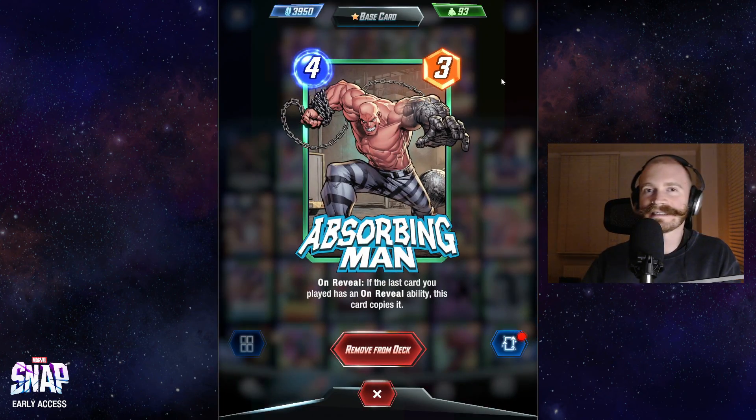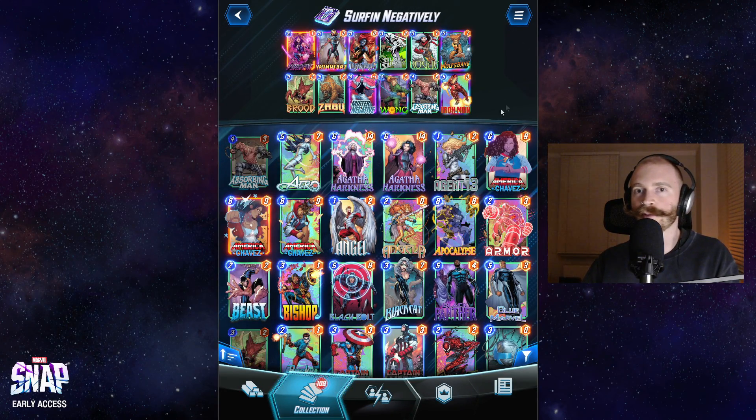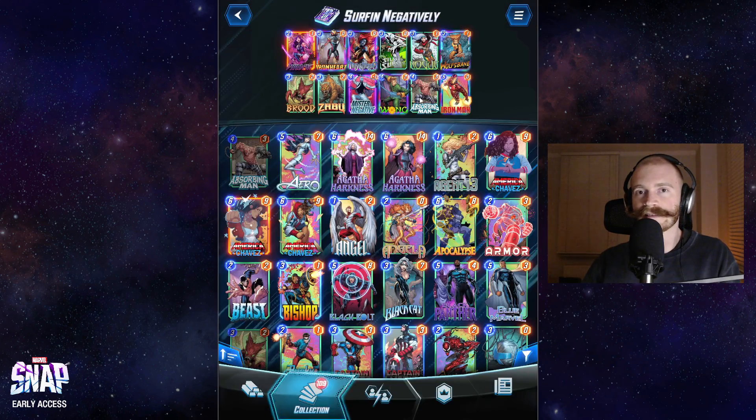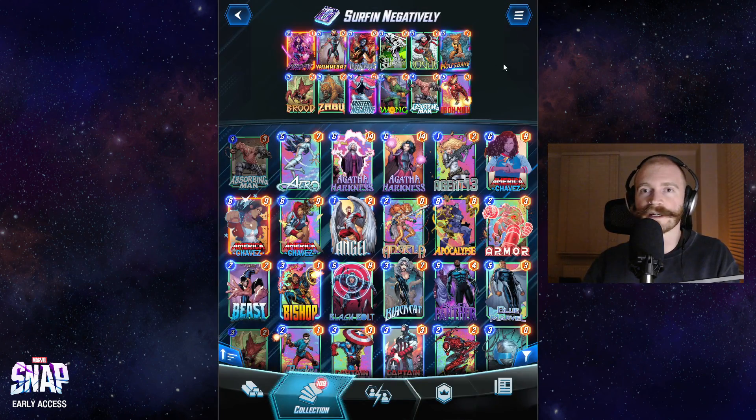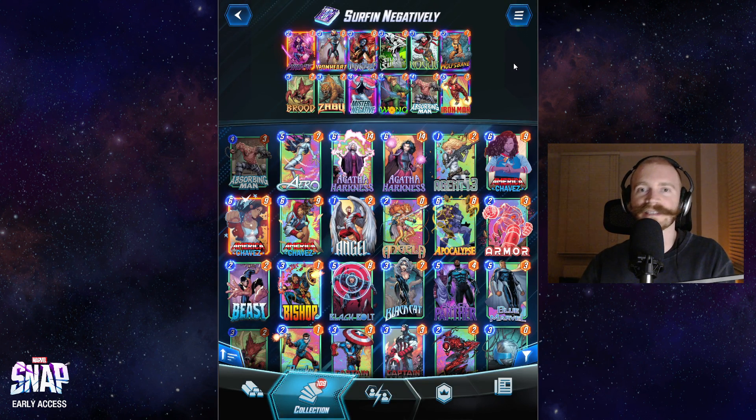Absorbing Man also makes sense as an addition to this deck. It can either copy Silver Surfer's effect or be used as a pretty flexible card. Absorbing Man can copy Brood very nicely — all of the Absorbing Man copies will also have three power, and the two Broodlings will be recipients of the Silver Surfer buff as they are three-cost tokens as well.